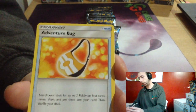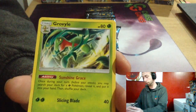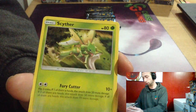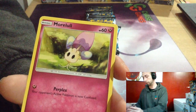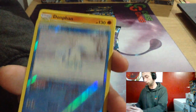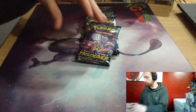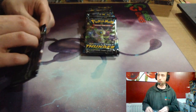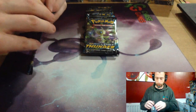Electric Energy, Adventure Bag, Skiploom, Grovyle, Scyther, Marill, Onix, Mawile, Mareep, Alolan Vulpix, and Donphan. I like the Alolan Vulpix — Onix in pre-release, yeah. Mareep and Onix. Fire Energy.